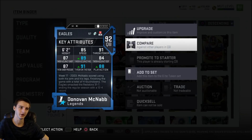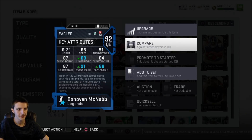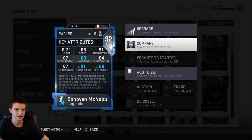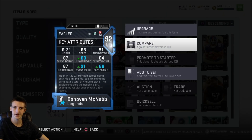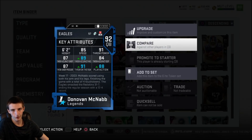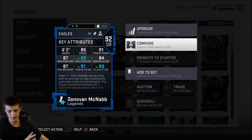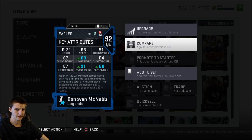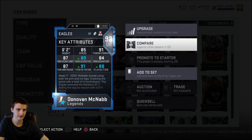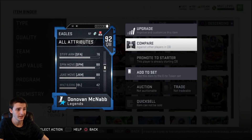Moving on to what really makes McNabb shine: 85 speed is very good, 91 throw power is very solid. He meets all the thresholds in MUT — 87, 88, and 84 deep. The 84 is one off, but if you power him up he gets to 85, so if you plan to stick with him you can always power him up and you're set — no chemistry needed. He also has 87 throw under pressure, which isn't perfect but not bad by any means. 91 throw on the run — I think it ends up at 90 base and he's at 91 because I chemmed him up — very solid, gets into that A rating.